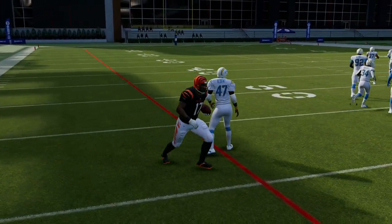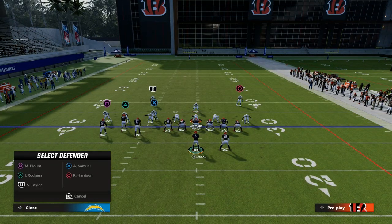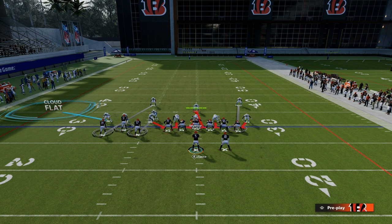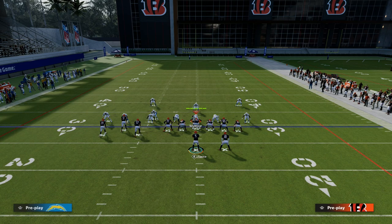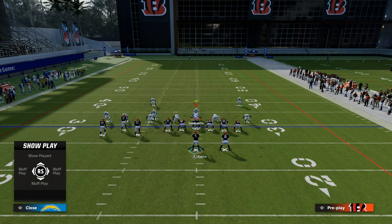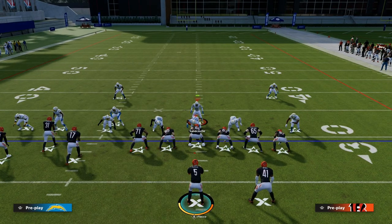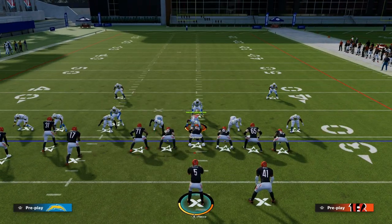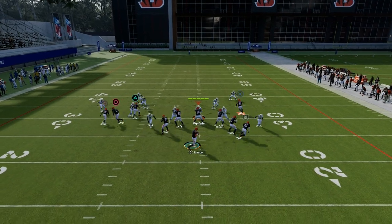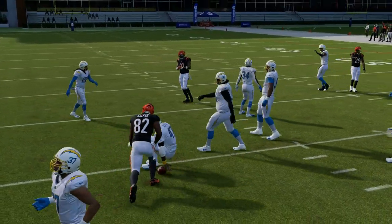From a defensive perspective, they're going to have to do something to account for that. One of the things you might see is they drop a cloud flat over on that side and then utilize some type of adjustment. What that does is it now leaves the user responsible for the running back as well as the quick middle of the field.